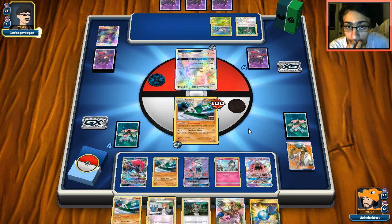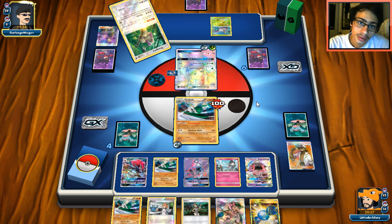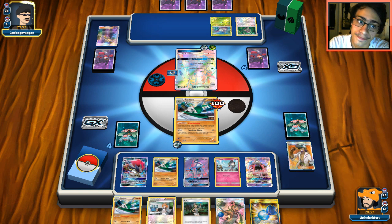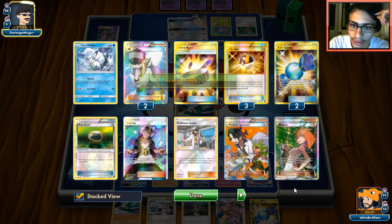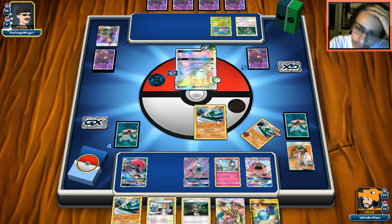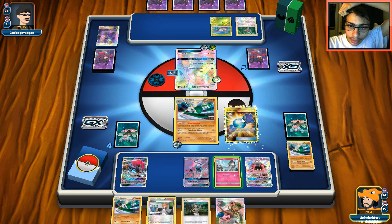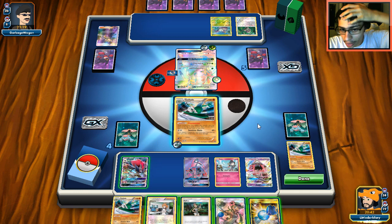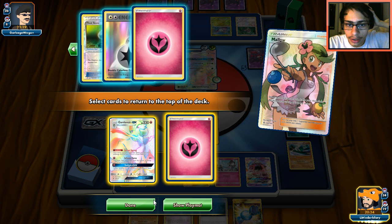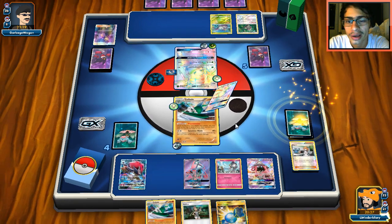I wish we had two Zoroarks in play. Please just First Impression me. I can showcase why I don't like the Golisopod matchup. We've used a fair amount of Supporters too. Armor Press is so annoying. I was thinking of bringing out Zoroark there. I think I'll go Gardevoir instead — let's Mallow for Gardevoir and grab a Fairy energy to follow up. We might need to do Twilight GX soon.